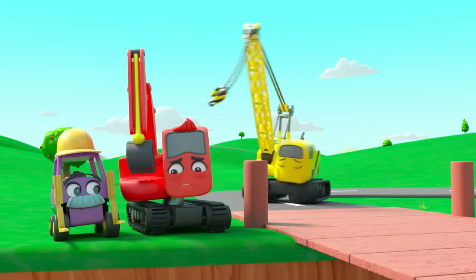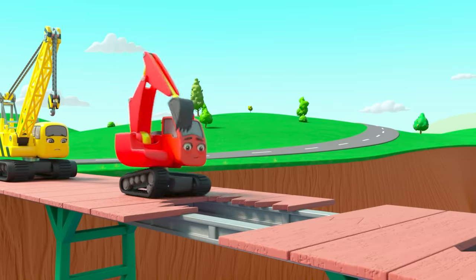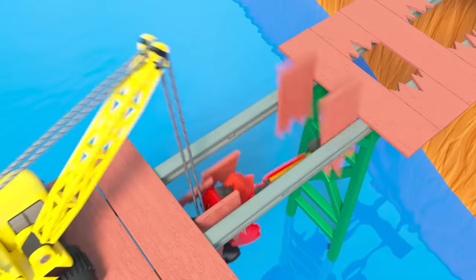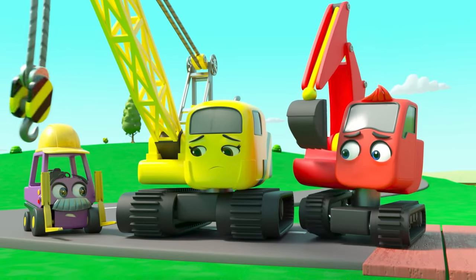What are they going to do now? Diggly's got it. He's going to try and reach across. Watch out! The plank is collapsing! Phew! Great save, Daisy. But how are they going to get across and get those planks?